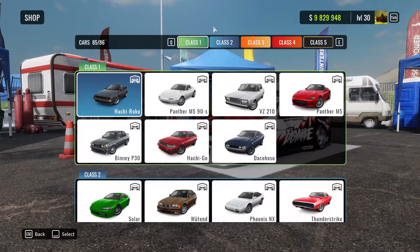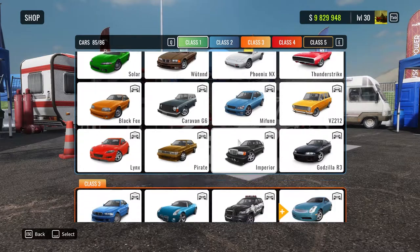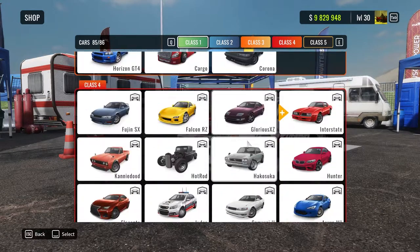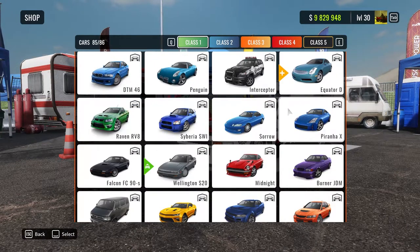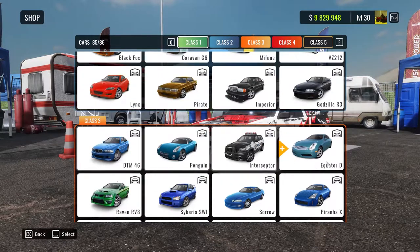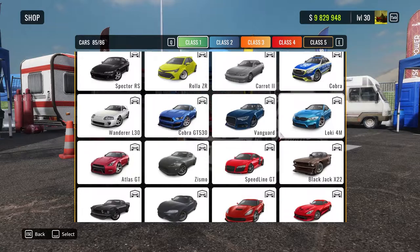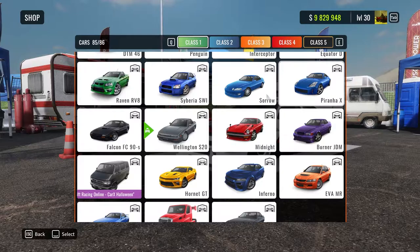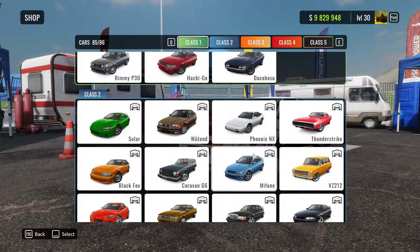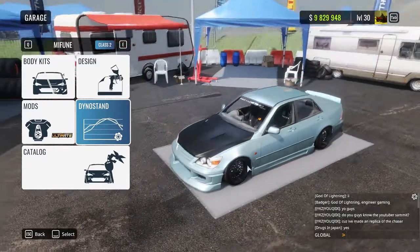I'd highly recommend you buy the Phoenix One X, the 180SX, or the Mitsune — or basically any cars you want — but the best cars are the S14, RX-7, 350Z, Chaser, RX-7 FC, G35, the Altezza IS300, and the 180SX. Once you've done that, for example if you bought the IS300, you buy the ultimate tune, a body kit that suits your needs, and make yourself a nice livery.